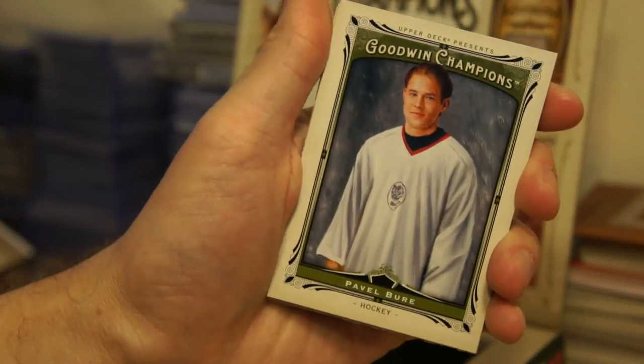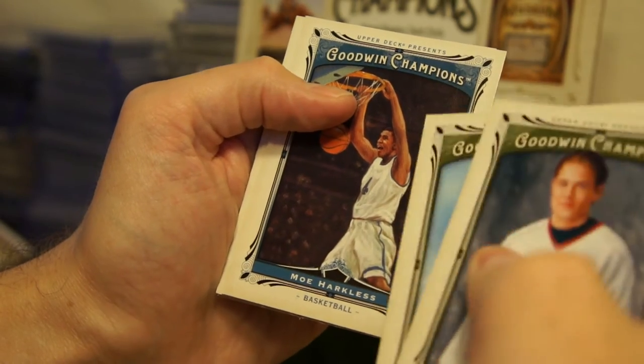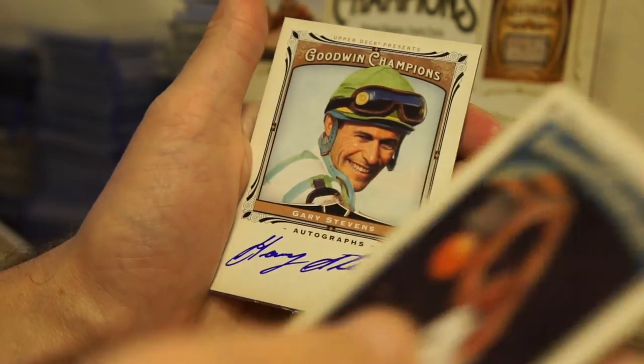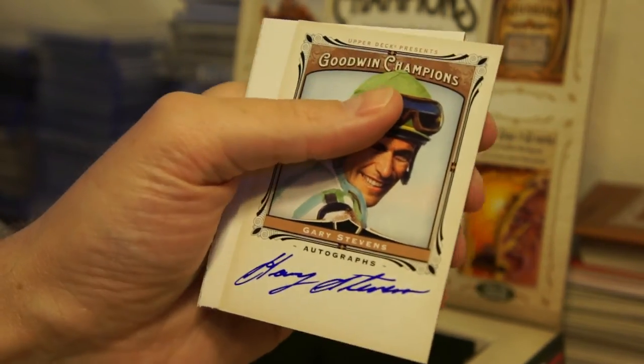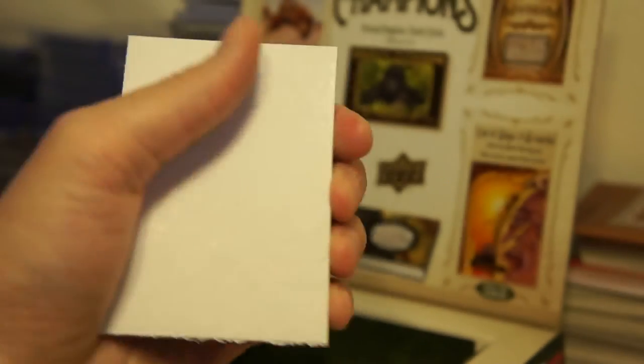Pavel Bure, Dave Robinson, blue bordered Moe Harkless — ooh, here's an auto! Gary Stevens — horse racing guy, jockey. So there's the third one, the third hit. Nolan Ryan.